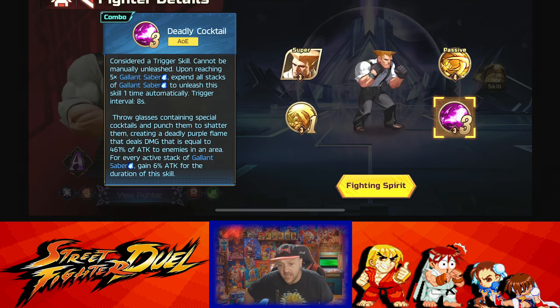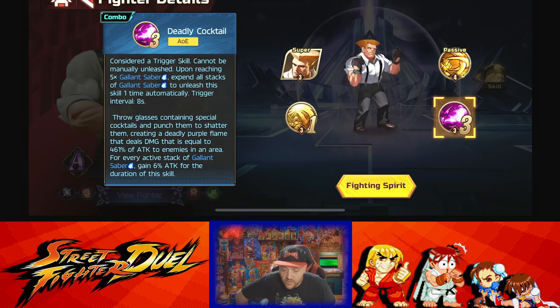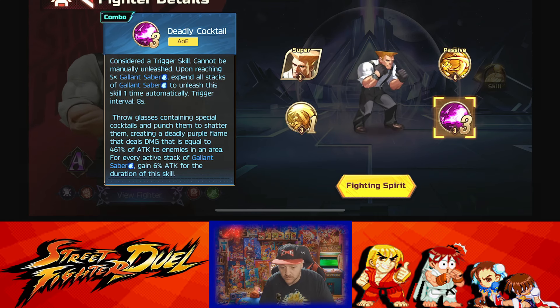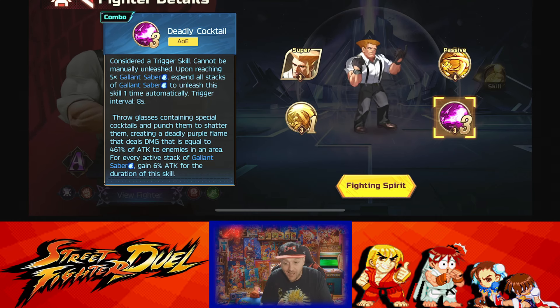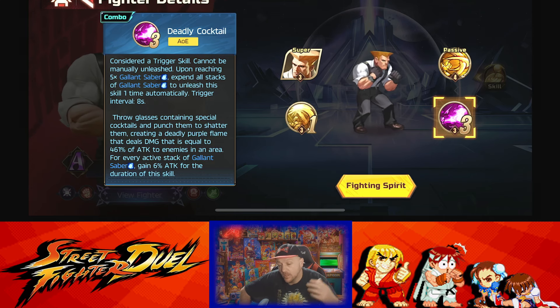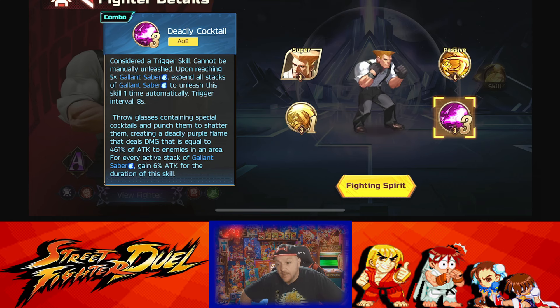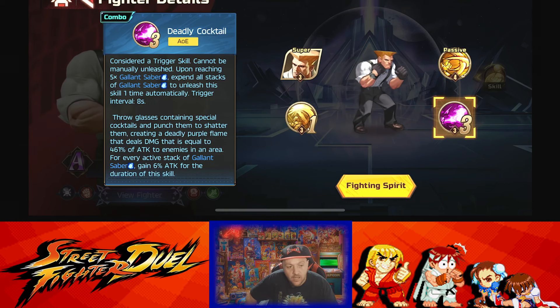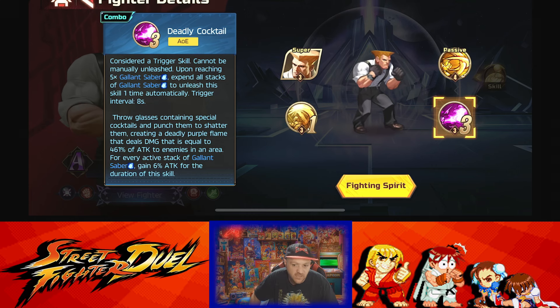The next new unit that came along is Banquet Guile. He, for whatever reason, is bugged and is not allowing you to continue your super attacks. Is it a coincidence that all four of these characters are new? I don't think so. Is it a coincidence that all four of these characters have a trigger as part of their kit and they're bugged? I don't know — possibly. Is it possible that Topjoy are just inept? They don't test things, they don't care, they just put them out and leave them to fester in the community and hope that nobody will say anything. Do they hope they've just got too many people on Discord and Reddit defending every single move they make regardless of how bad it is? Most likely, because that does seem to happen quite a lot — but this is just bad now.